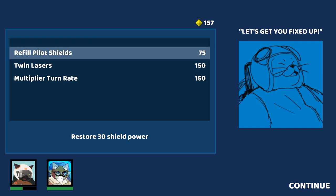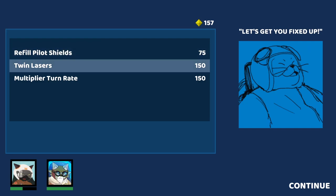Oh, this is what you spend the yellow stuff on. 'Let's get you fixed up,' says the fat cat. I could do with my shields replenishing here, but it's tempting — it's just tempting to get these twin lasers. Let's get the lasers.